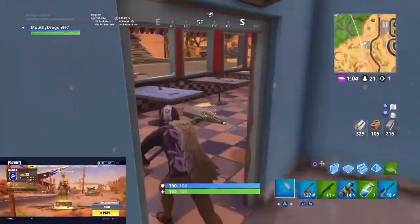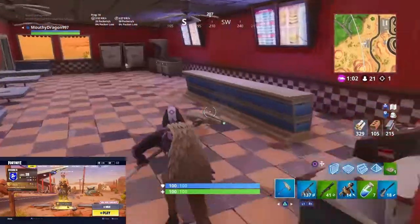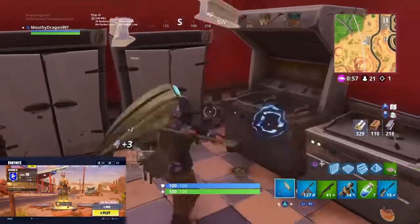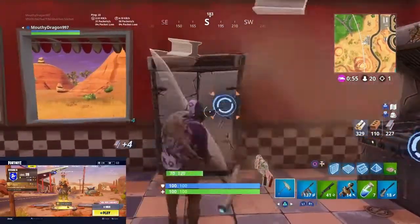Coming in at number 5 is the Diner. I actually like this place. It's similar to the layout of the Motel, and the Diner is near popular locations. That's why I ranked it at number 5.